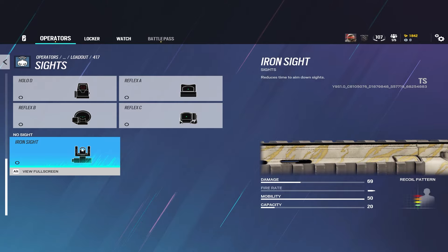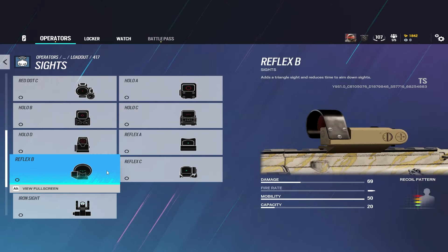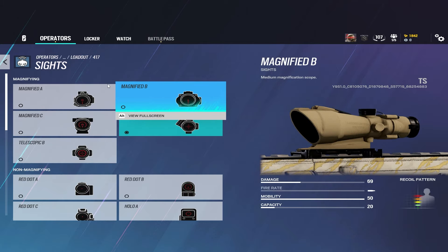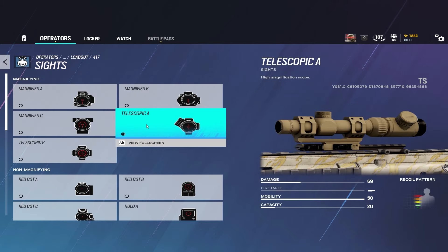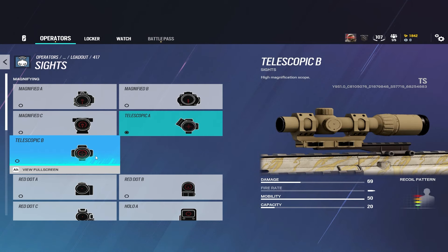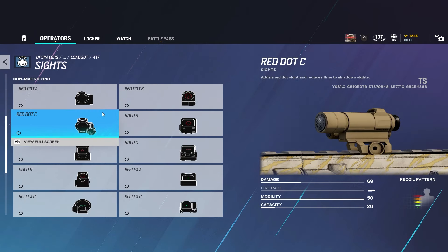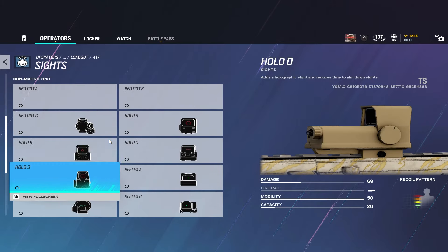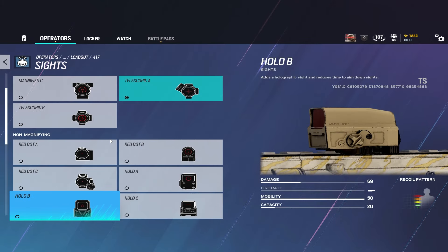Now you have the iron sight, you have all of the 1x sights that were in the game — these didn't change at all — you have the magnified scopes, or 2.5x for short, and then you have the telescopic scopes, or the 3.5x. It's simplified to a better point of understanding, and each classification of scope comes with its own buffs and nerfs that are new to the game.